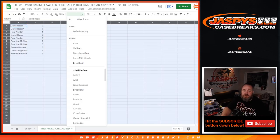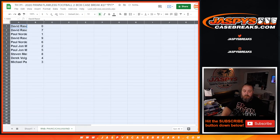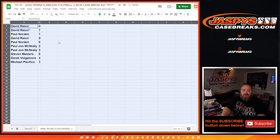And here's how it turned out: David Razor with zero and seven, Paul Norton one, David Razor nine, Paul Norton six, PJ McNeely two and five, Stephen Masters eight, Derek Volgamore four, Michael Pacifico three.